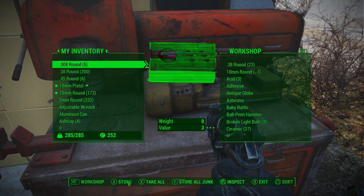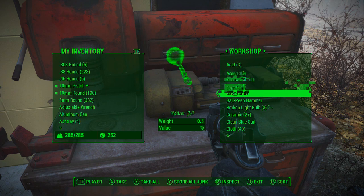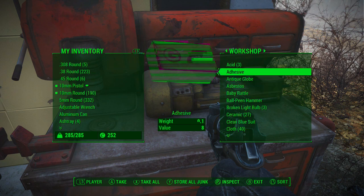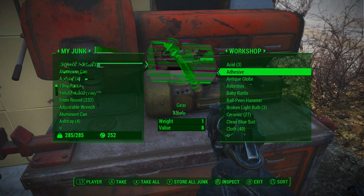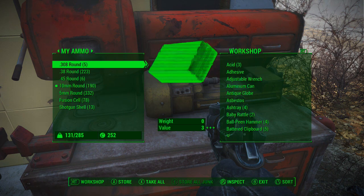I want the ammo. Acid? That's kind of awesome. Let's go to my junk — I've got shit tons of junk. Store all junk. I'm back down to 131.